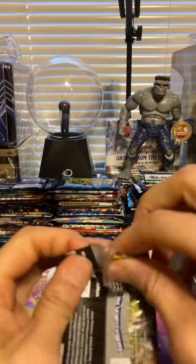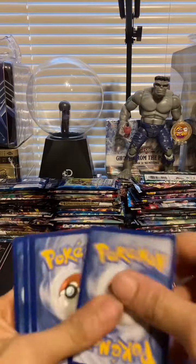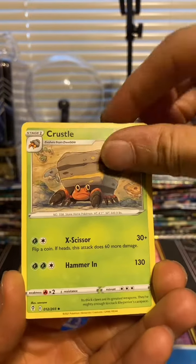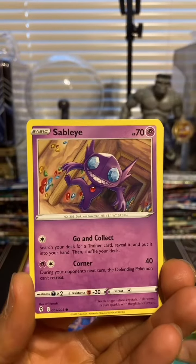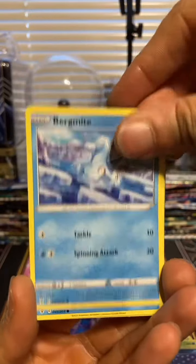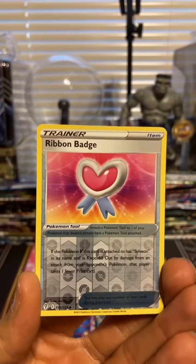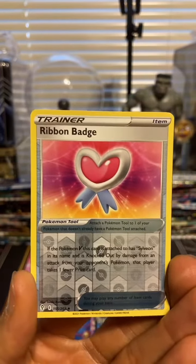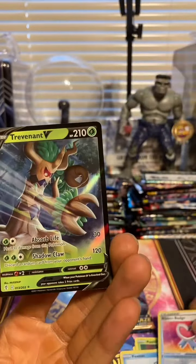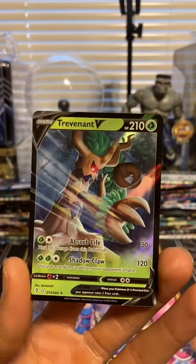Hopefully this does not leave me crying today, but we can only wait and see. Code card. We've got Water Energy, Crustle, Switching Cups, Elemental Badge, Applin, Sableye, Nickit, Bergmite, Feebass. Our reverse is a Ribbon Badge. And can we end on something good? Orangeesus has not been the kindest to us lately. We've got a Trevenant V. Noice.